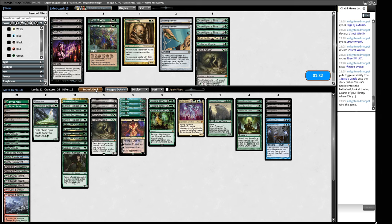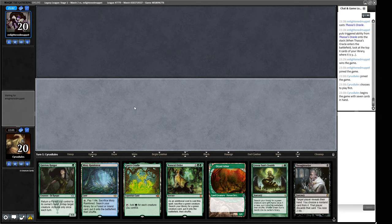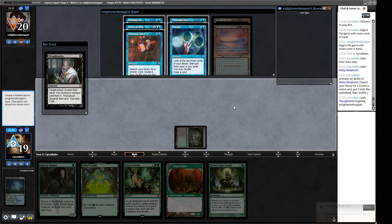We'll try this configuration. I am not expecting to win this matchup. We have a Thoughtseize into some other stuff and can work towards a Natural Order — that seems acceptable because on the play we get to Thoughtseize them before they can hide anything with a Brainstorm. Let's get ourselves a Bayou and take a peek at what our opponent's working with. Personal Tutor, Personal Tutor, Brainstorm, Force of Will, Ponder — yikes. I think we take the Force of Will and try to get a big Natural Order soon enough to win the game.